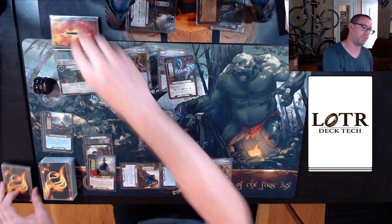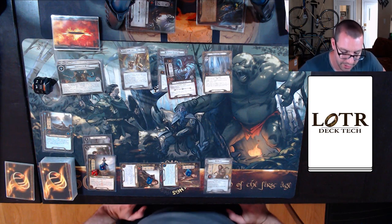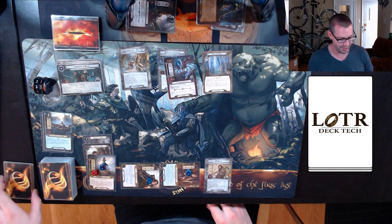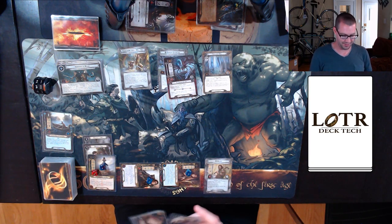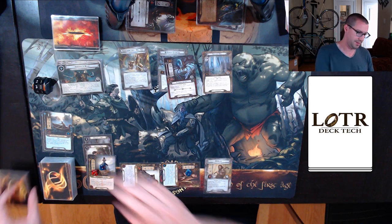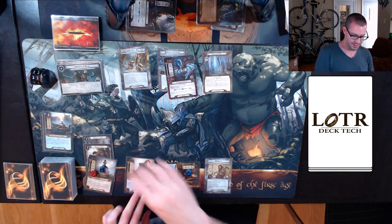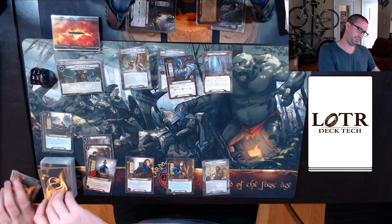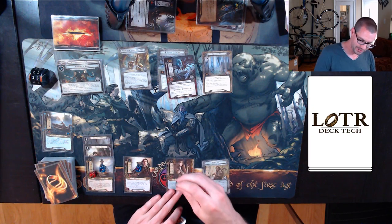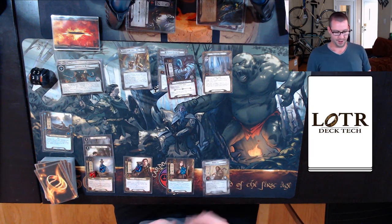Going to send six to the quest one more time. I'm revealing Twilight Hall, which I cannot do anything about right now. Six up against five means I do nothing. I'll hold back this round — can't travel, can't do anything else. Tick up to 33. Refresh. Draw a card — that's a good one. Get my resources. Now I have Elven Light, so I'm going to cycle to draw with that. I have a Cram — this is perfect.